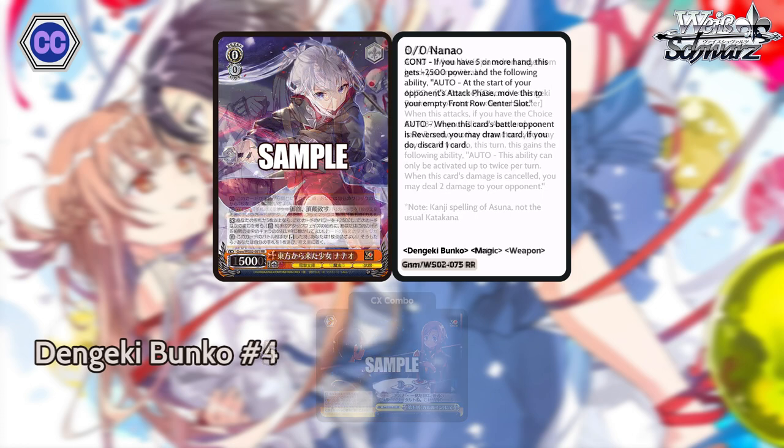For our number four, we have the 0-0 double R Nano, 500 power. Two effects. First: if you have five or more cards in your hand, this gets plus 2500 power and the following ability — at the start of your opponent's attack phase, move this to an empty front row center slot. Second effect: when this card's battle opponent is reversed, you can draw a card and discard a card. Pretty simple effect, but the fact that she's 3K intercept and draws-ditches on reverse is why we think it's pretty powerful. Really strong level zero card that you always want to open up with. This card is nuts — it's the type of card you'd always be looking for an excuse to run. The setup and domination is real.